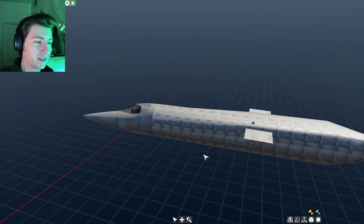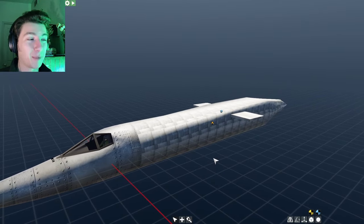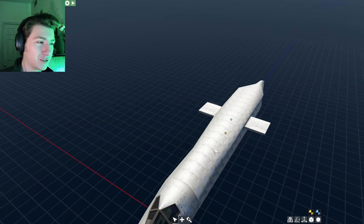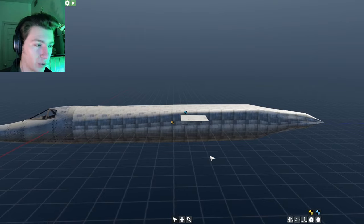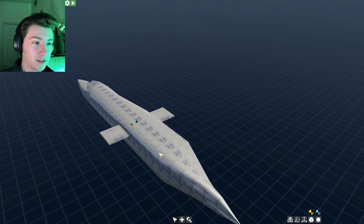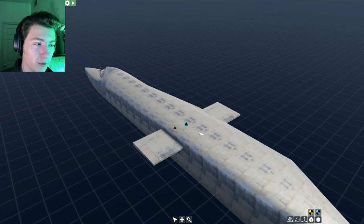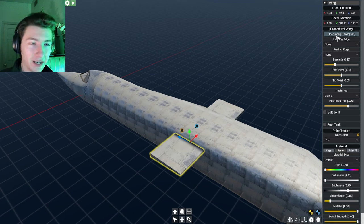I've got us a very basic fuselage here. I want to stress — this is definitely not pretty, but it's something, and that's what matters when you play a game like this. Your first designs are always going to look horrible — that's fine, everyone's does. Don't worry about it. We are now going to discuss wings and how you can make yours work.